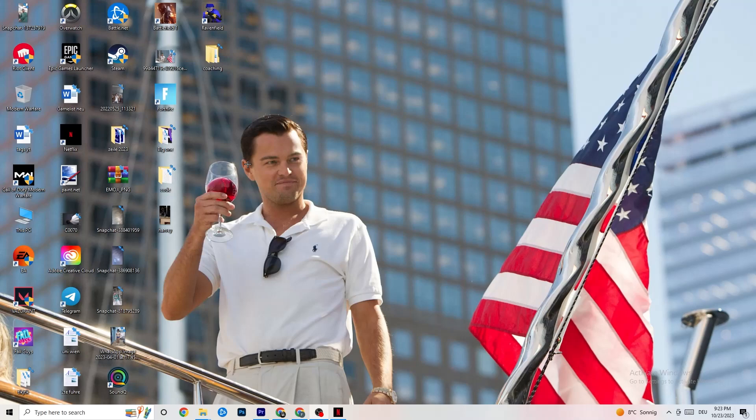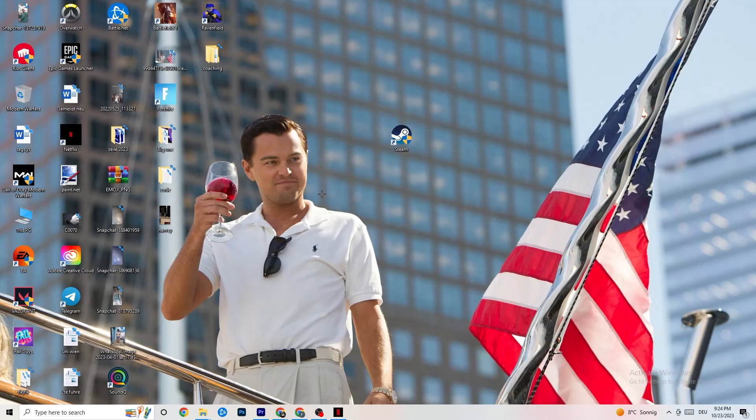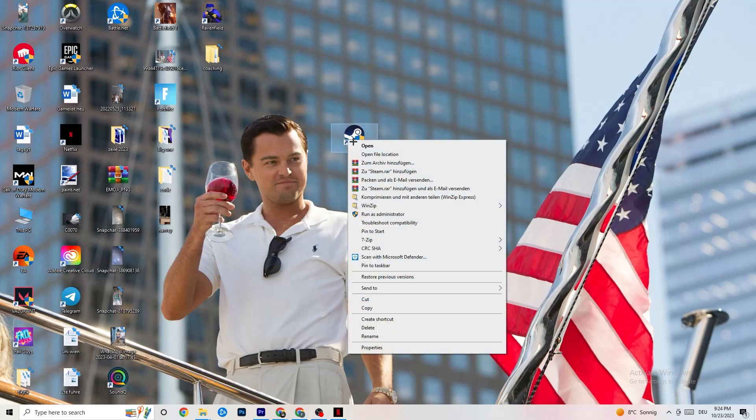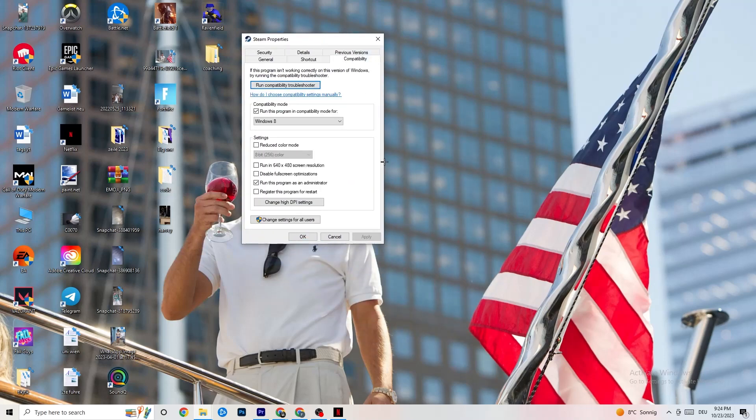Next, take your launcher shortcut — for me it's Steam. Right-click it and go down to Run as Administrator. This will start your launcher with admin rights. Afterwards start the game through your launcher, which will probably fix your issue. If it doesn't, right-click the shortcut again, go to Properties, click the Compatibility tab. I want you to copy my settings: enable 'Run this program in compatibility mode for' and select the latest version of Windows available to you.